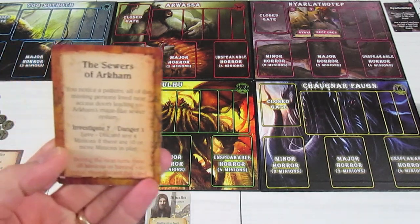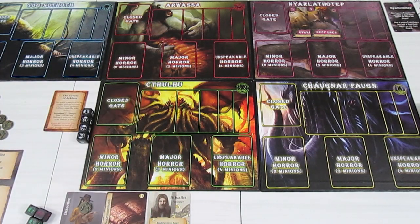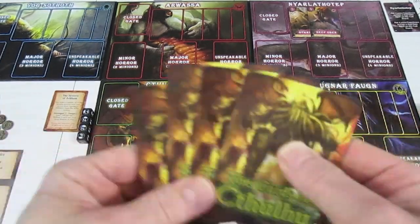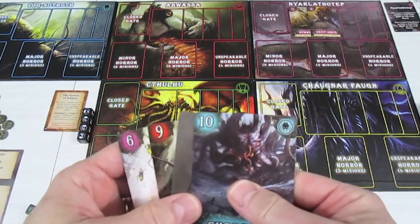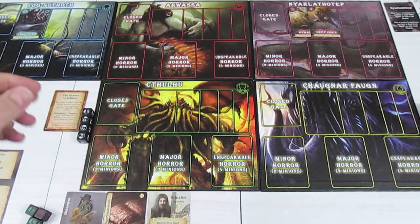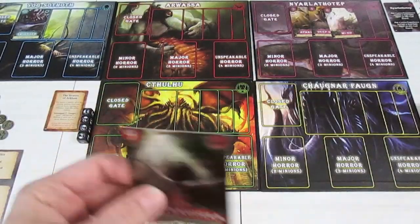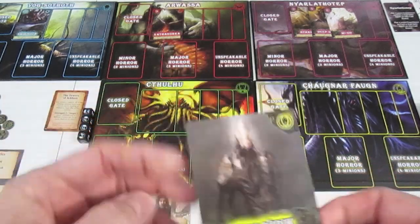Remember, because we didn't do the Sewers of Arkham, all minions this turn have plus two, and then it will be discarded at the end of the turn. We're back to our usual — drawing four cards off the top of our huge deck. We have a ten on Yogg-Sothoth — he's going to be twelve because everyone's plus two this time. We have a six over Nyarlathotep, Arwasa's got a nine, and we have a two-dice yellow horror. It's a good thing we cleaned out that board.